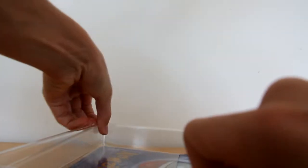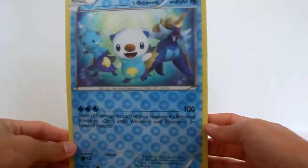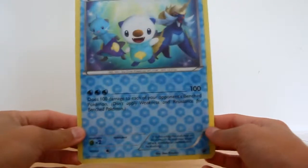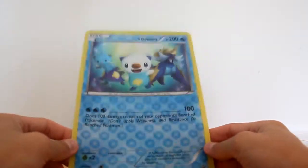Blue box. Very cool. Okay, let's get into this. So we've got the oversized card here, featuring Oshawott and the Evolutions. It's pretty cool. Very nice 3D. I'm still looking for suggestions on how to store those.